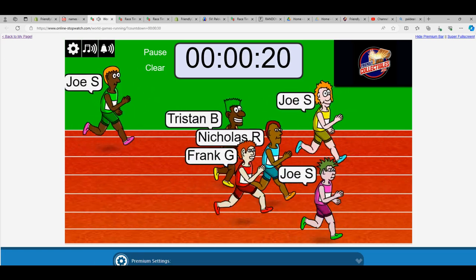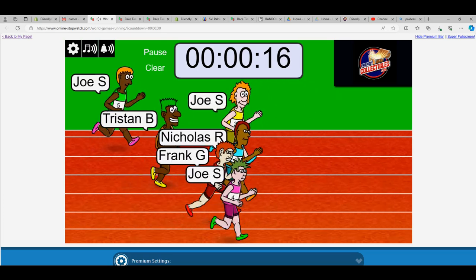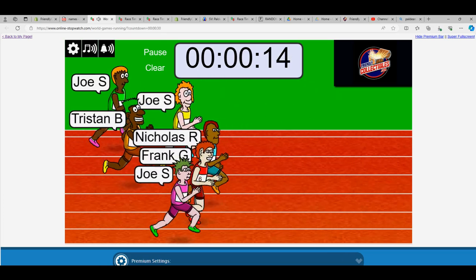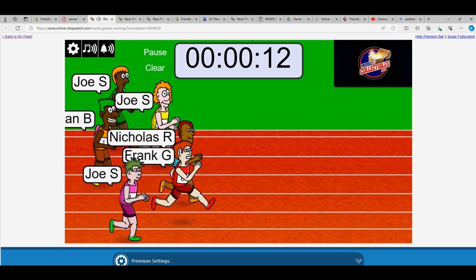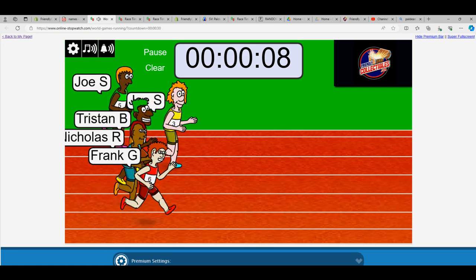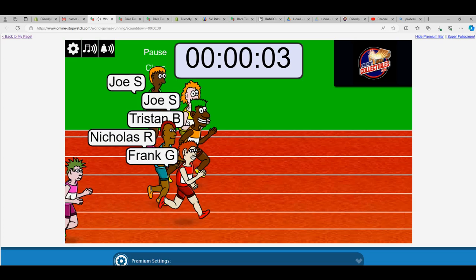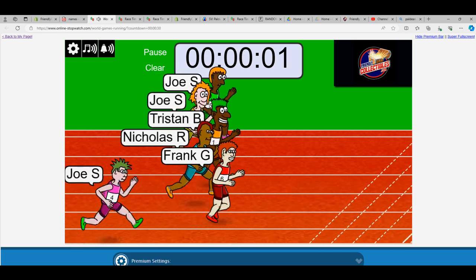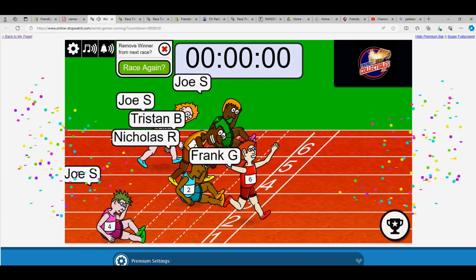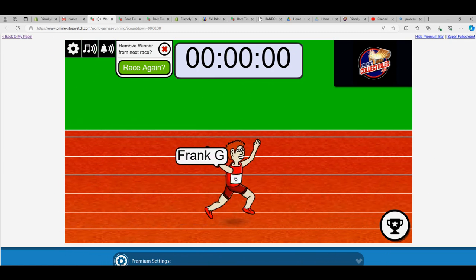Joe in the Barbie outfit has the lead at the bottom. Now Joe in the yellow. We got triple Joes in here. But Nick R. says to hell with that — I'm taking the lead. Well, Frank G. says get out of my way. But Joe in the yellow — man, this is close. Tristan B. with the green hair. Frank turns on the juices, got a toenail lead. Frank G. is going to win this thing. Congrats to you, Frank.